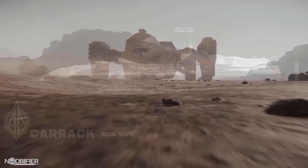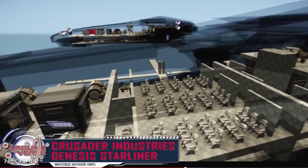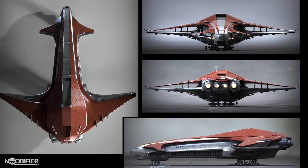Not everyone will agree with me, but hear me out. The Genesis Starliner, according to its concept launch, is a bit of everything. There are modules for VIP mechanics, troop transport, and commercial passenger transport. It's only when you look at the interior concept art that you get a real sense of its scale. Its two-floor design means it can carry larger vehicles and/or cargo. The reason I think it's strong is its intended versatility.